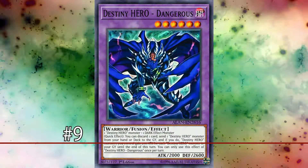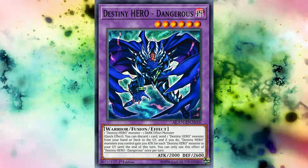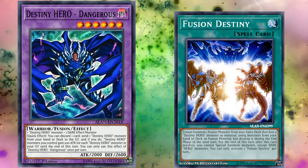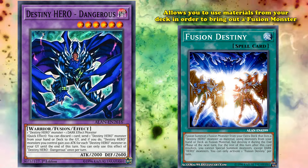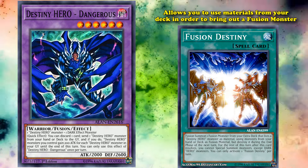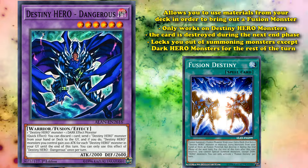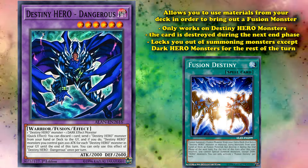At number nine we have Destiny Hero Dangerous, a card that is actually in the TCG currently and is pretty heavily played in hero decks. This card basically sees play because Fusion Destiny exists, and Fusion Destiny is a really good fusion spell card that allows you to use materials from your deck in order to bring out a fusion monster — the absolute best place to use fusion materials from. The only drawbacks of Fusion Destiny are that it only works on Destiny Hero monsters, the card is destroyed during the next end phase, and it locks you out of summoning monsters except dark hero monsters for the rest of the turn.